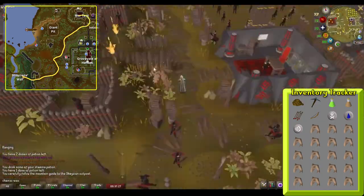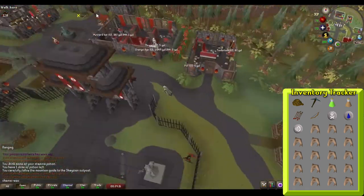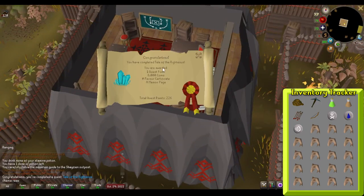Go talk to Lord Shayzien, who will want proof of what you told him. Then head to Phileas's house, where you will see he is missing. Head back to Lord Shayzien one more time and talk to him, which will then complete the quest.